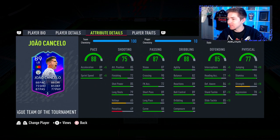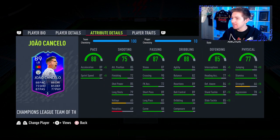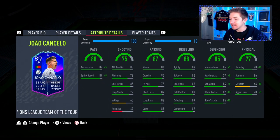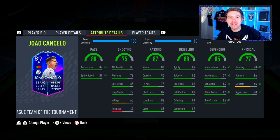Robertson definitely edges Cancelo in terms of defending and physicals, so you definitely have some choices. Would I advise picking this guy up at his current price? I feel like he'll drop a little bit more, but it's still a good card. If you can get him as a right back — if you can switch your fullbacks — you'll have yourself a very good fullback. Pretty good card overall, but I do wish he was a little bit stronger in-game. Any questions, pop them down below. Thanks for watching and I'll catch you in the next one.